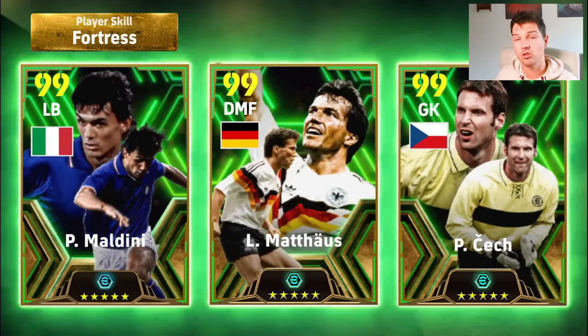I told you I'd give you a sneak peek at the Monday epic. So this is what's coming Monday: Maldini, Matthaus, and Cech. I think this is going to be the best box they've released in a long time. I think this will only be topped by Gullit, Rijkaard, and of course Van Basten. It's a very, very nice pack.